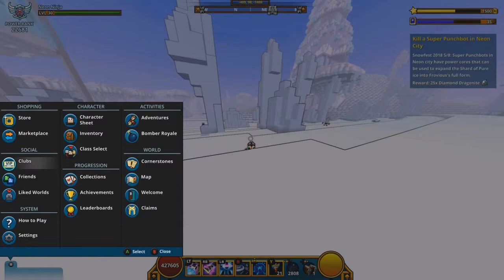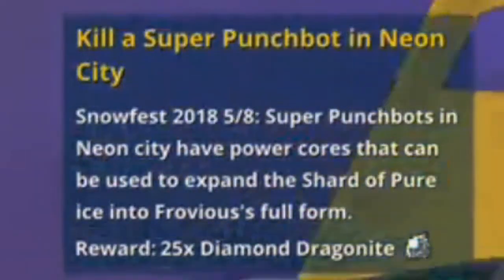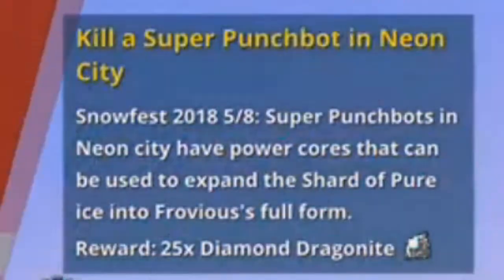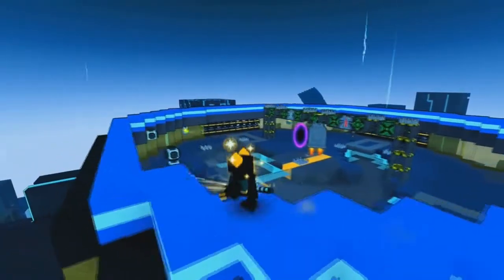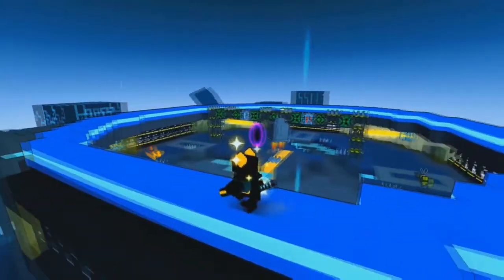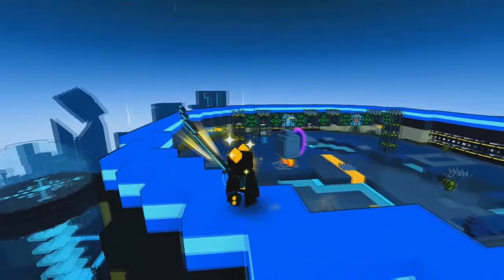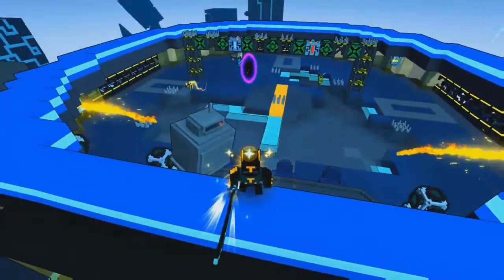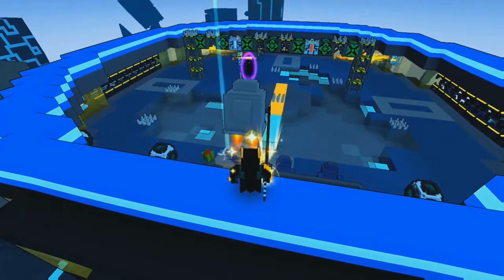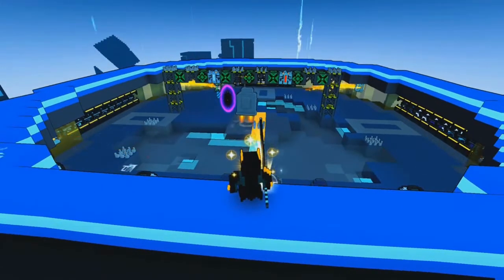Step 5: this is the step where you have to go to Neon City. You have to defeat a punchpot boss in the Neon City. This boss only spawns inside Neon City, so if you are in the Luminopolis sub-biome you will not find this enemy. This enemy is the weird refrigerated boss that you find in some 1-star dungeons and some 3-star dungeons as well. I do not know if the 3-star version will count, so you'll have to check that out.